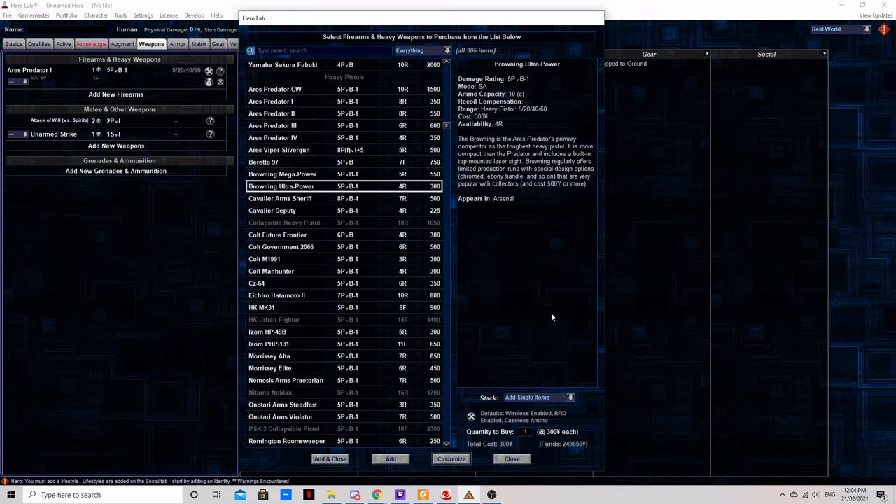The Browning Ultra Power. More direct competition to the Predator, coming in slightly cheaper. The Ultra Power is underwhelming — it has two-thirds of the Predator's ammunition capacity and only packs a laser sight compared to a smart gun system. All in all it feels like a downgrade compared to the Predator. The limited production runs with chrome and ivory are worth picking up if you want a display weapon, but on the streets it is hard to think of a reason to take one over the Predator.